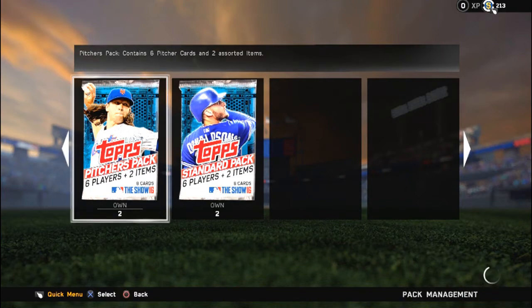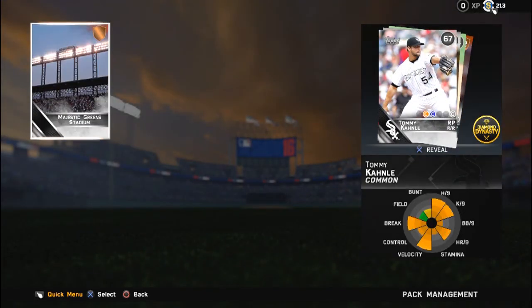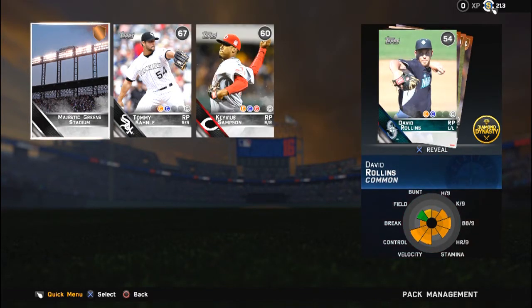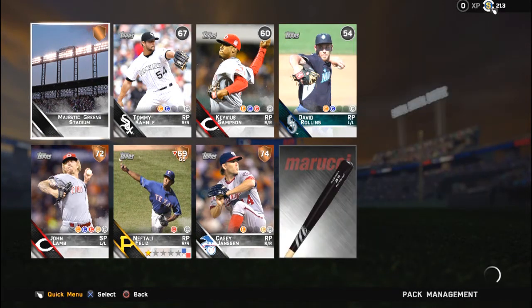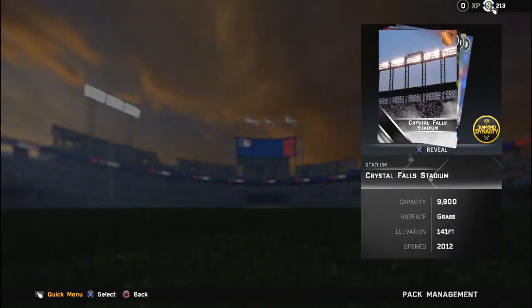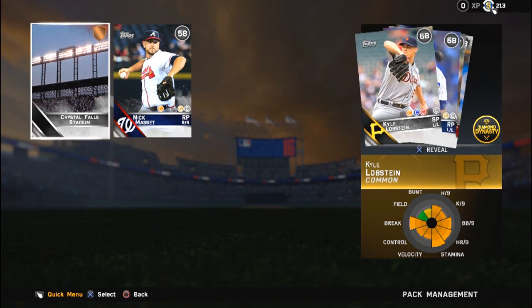Opening another pitchers pack - you guys see DeGrom's on the cover because he's a beast. We get Majestic Green Stadium, I believe that's a minor league stadium - whatever. You guys see I'm getting poop. Casey Jensen, he's a free agent. Come on now. That pack was obviously garbage. Opening the fourth pitchers pack of this episode. Capital Field Stadium - doo-doo. Just complete trash right here - James Russell, Nick Martinez.